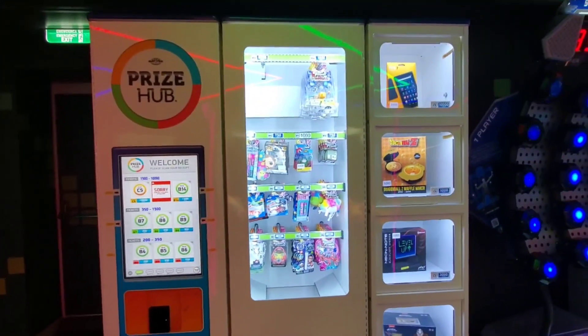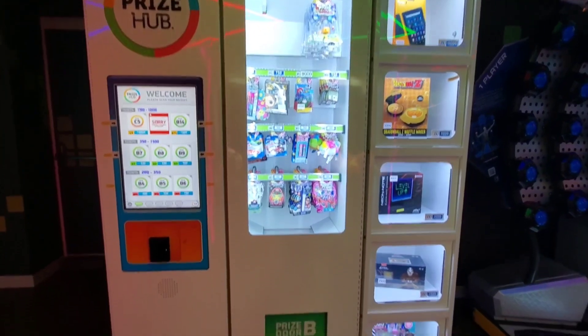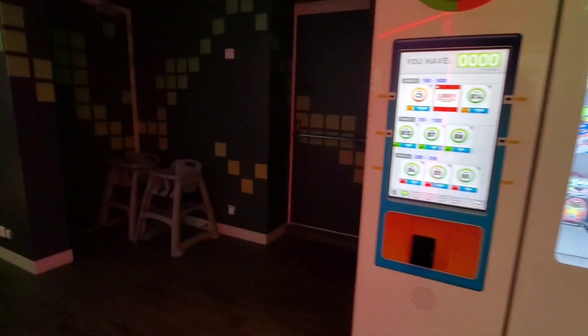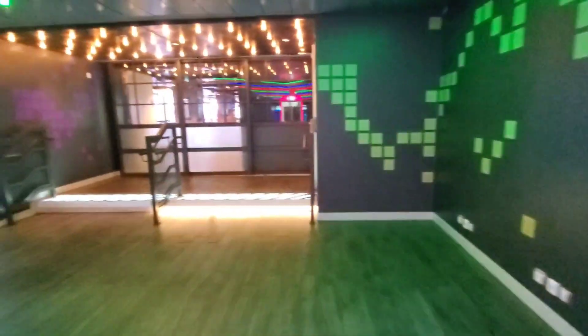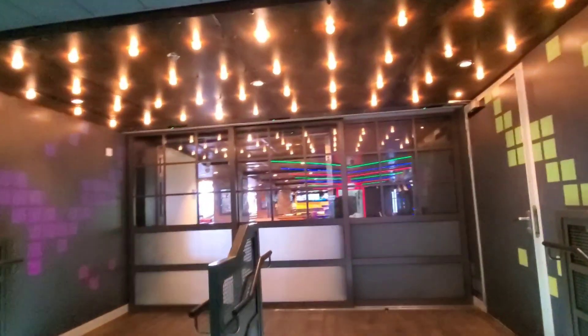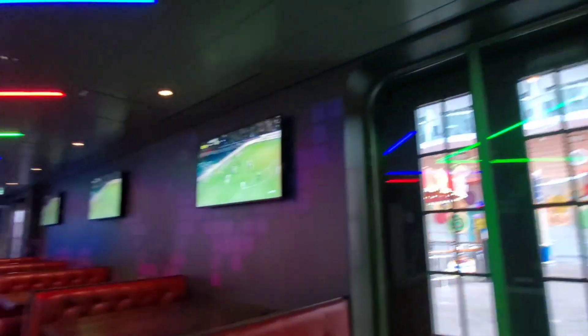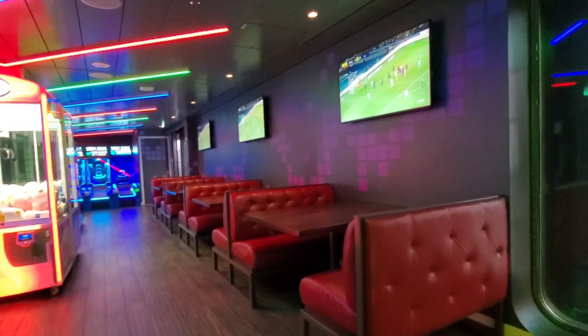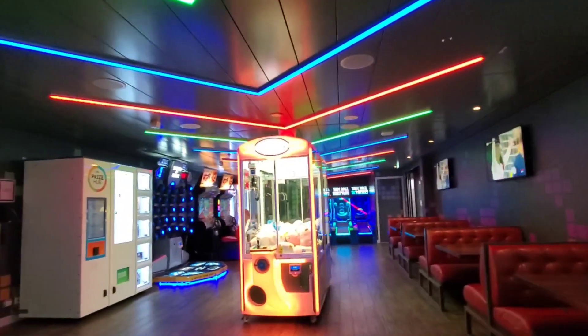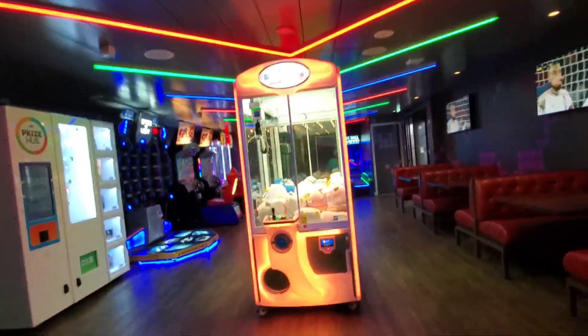The prize hub — those are the options. And that is the door to Playmakers, the sports bar I was referring to. There are some seatings over here — I'm guessing for parents who want to watch their kids playing the arcade while they're eating.